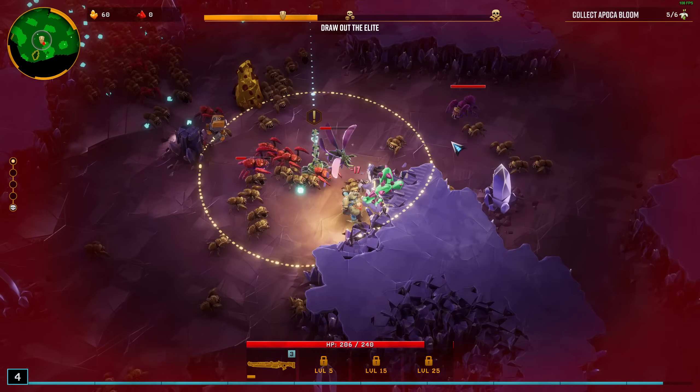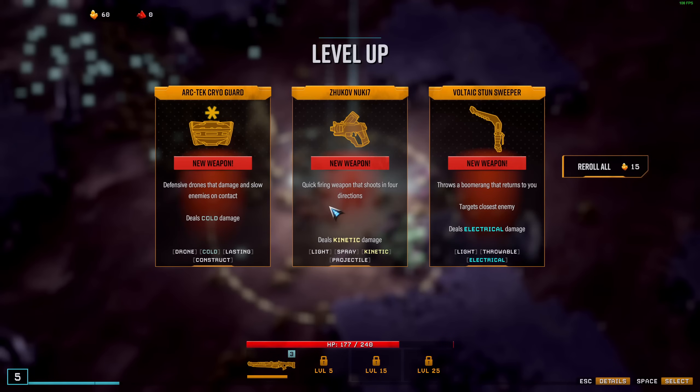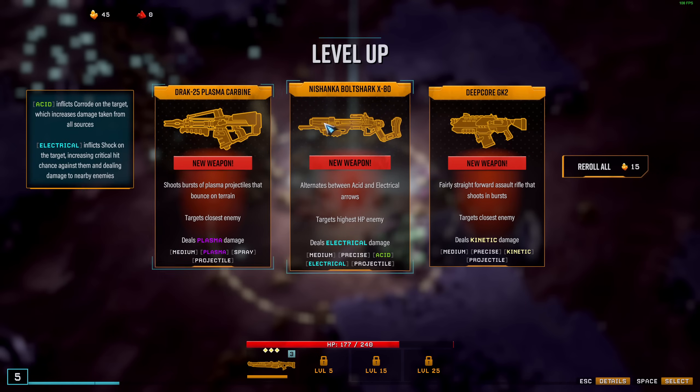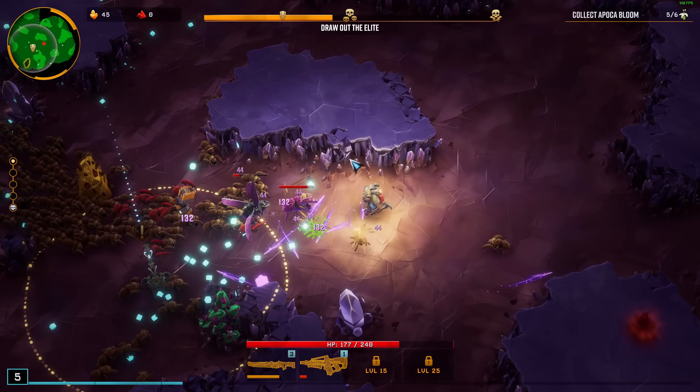Number two is reload speed — very important. If you don't have that, we have a problem. Also, I need a plasma gun here. Very important to get that. I have 60 gold, so I think I'll definitely get it. Yeah, there it is. This is the next one we want to have, and the last one is just whatever. Okay, this is looking good — this is a good start.